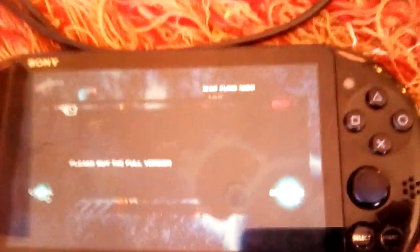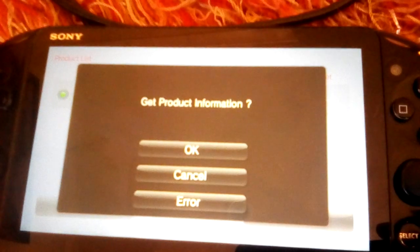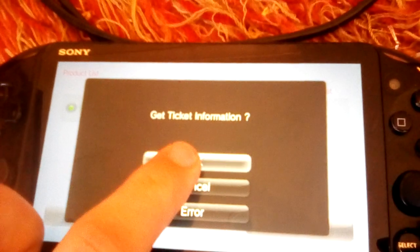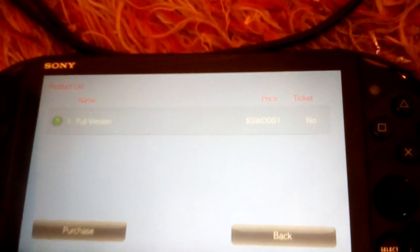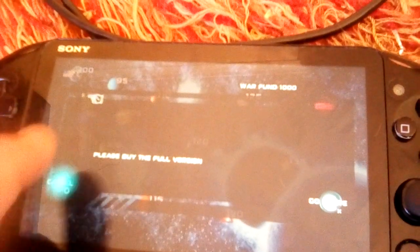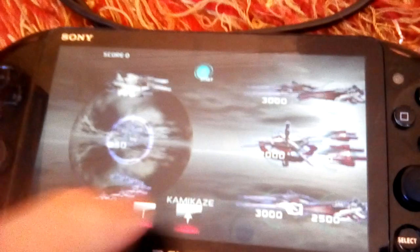Notice we go here — it says purchase the full version. Go to store. Again, get product information. Get ticket information. It says we don't have a ticket — okay. Click purchase. Purchase select item — okay. You purchased the full version. And all of a sudden, now it works.